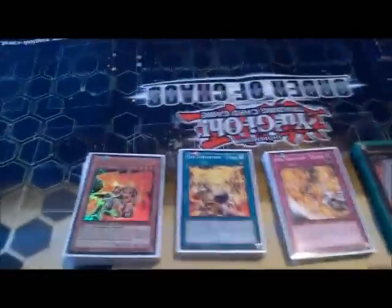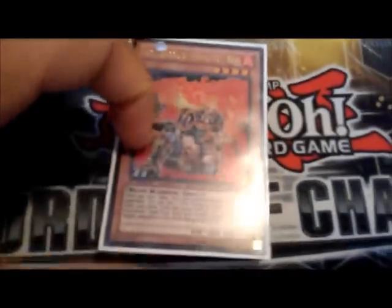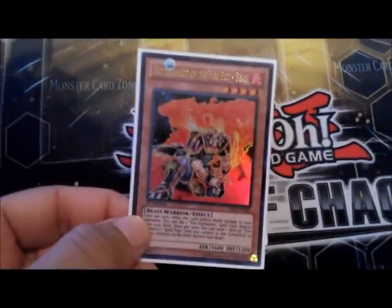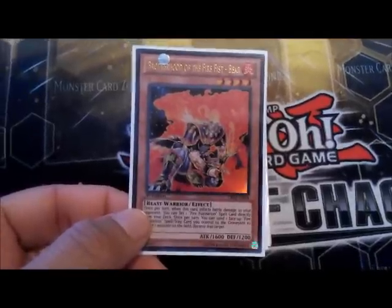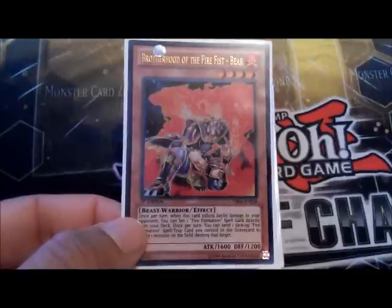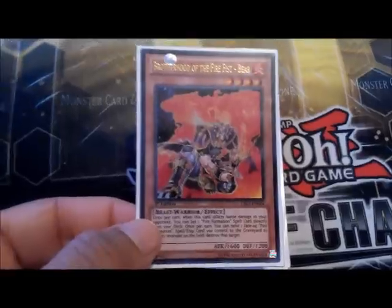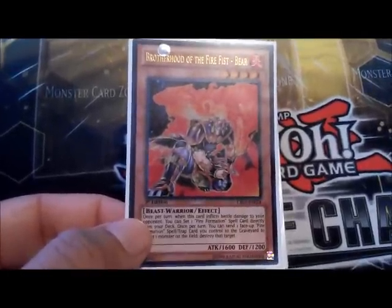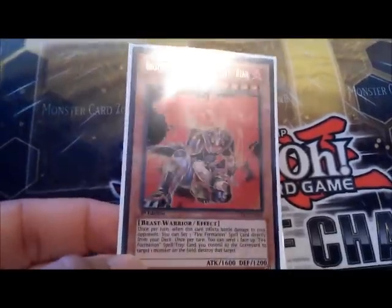Let me show y'all the deck profile. I'm missing some cards but I'll let y'all know when I get to them — the fillers will be in there for now. First we got Brotherhood of Fire Fist - Bear. He's the key card of the deck so you need three of them. I only got one right now, I'm looking for two more. When he inflicts battle damage you can pick a formation spell from the deck and set it, and also you can get rid of a face-up formation spell or trap to destroy a monster on the field.